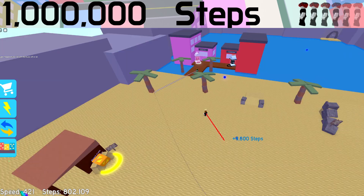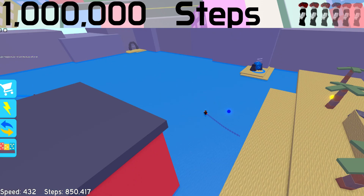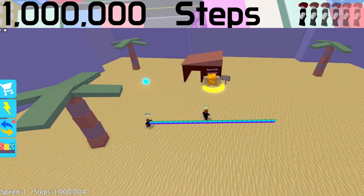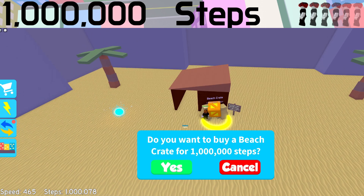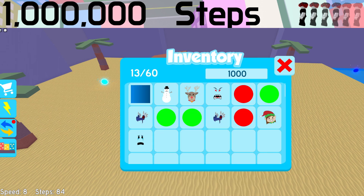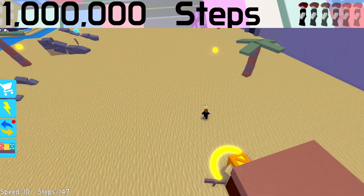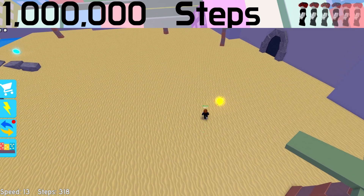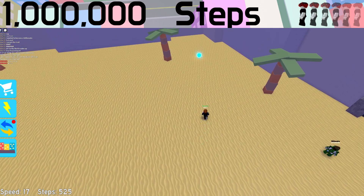After a bit of grinding at the Beach — and when I say a bit I mean like a tiny bit — I finally got one million steps, and in a proud walk up to the Beach crate I used all those steps to open it and got a cry face trail. A bit of a disappointment sure, but still it's a great trail. Also, if you don't have enough steps to enter an area, even if you're still in that area you can't collect any of the orbs there.